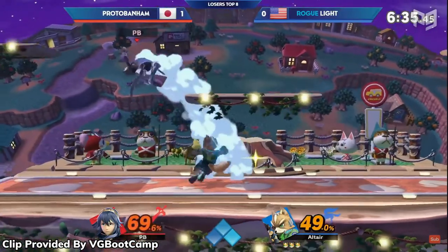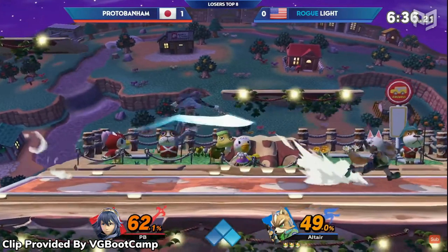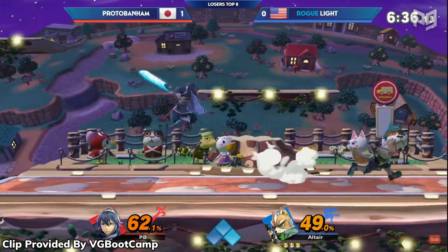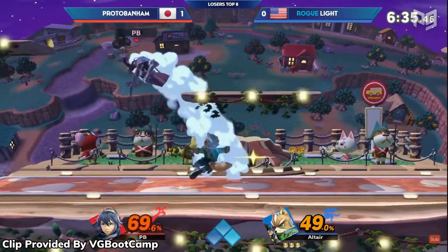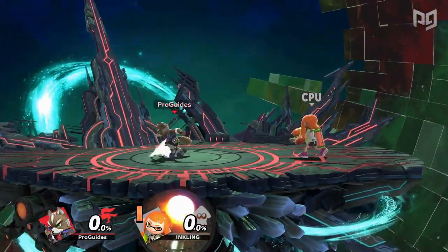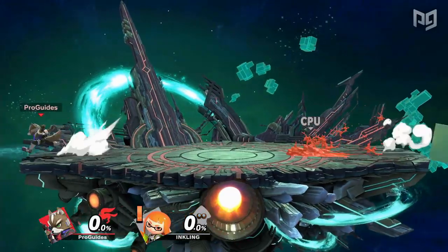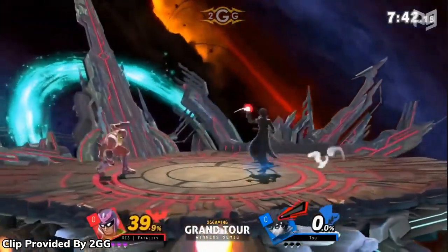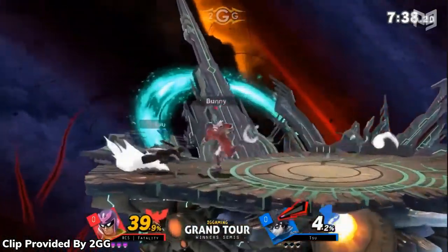Looking from the opposite perspective, if your opponent is approaching you and you fear they may commit to an option, this is a great opportunity to dash dance back. If your opponent commits to their approach, your dash back likely dodged their play, and you can now dash dance back in for the punish. Since both of these opposing examples involve dash dancing away from the opponent when danger is near, there will be lots of stalemate interactions when both players are dash dancing, adding to the depth of the rock-paper-scissors style mind games, creating a game of chicken where it's unknown who's going to commit first.